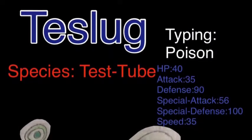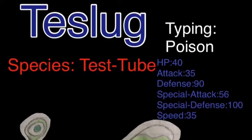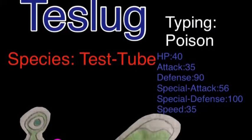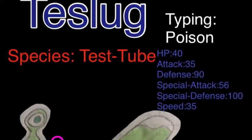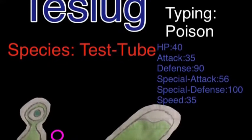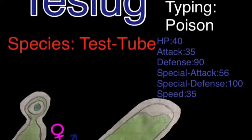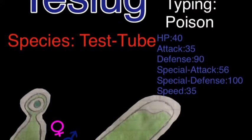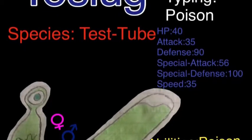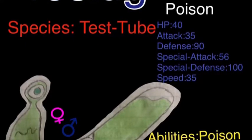The next Fakiemon I made is Test Slug. Test Slug is a pure poison type and it's easy to see what it was based off of — it's a test tube that's spilt over. I decided to make one because I thought it's a really cool idea. Test Slug's HP is 400 — oh wait, I'm so sorry — its HP is 40. Attack is 35, Defense is 90, Special Attack is 56, Special Defense is 100, and Speed is 35, making its stat total 356. This is an LC Pokemon so the stats aren't supposed to be good.